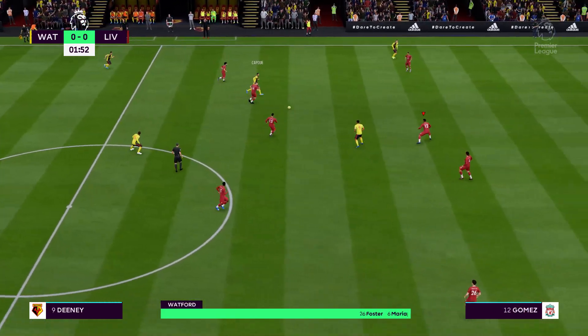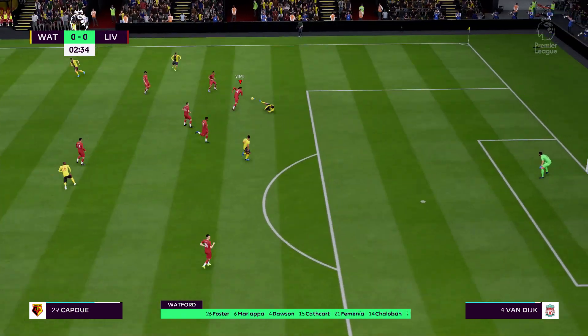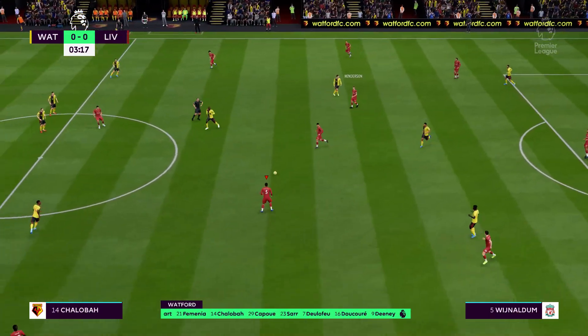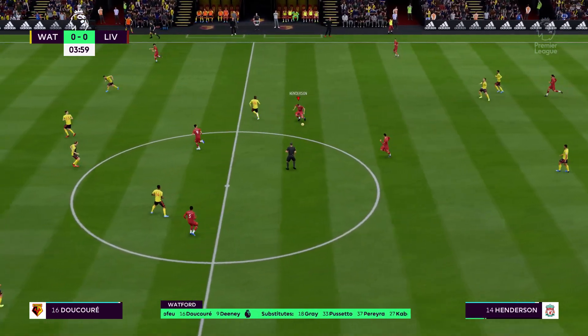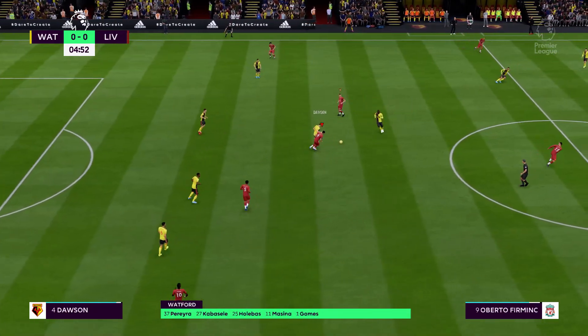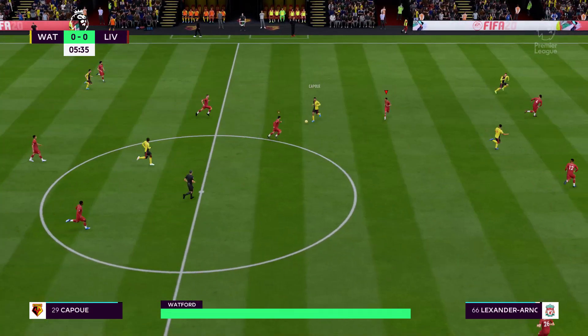Here's Watford and this is how they're going to line up. Ben Foster starts in goal, Etienne Capoue starts, looking to continue his great form in midfield, and they're going to go with one striker up front. This is the Liverpool side: Virgil van Dijk plays alongside Joe Gomez at the back. Sadio Mane starts with Mohamed Salah in the wide positions, and Roberto Firmino is the one striker.